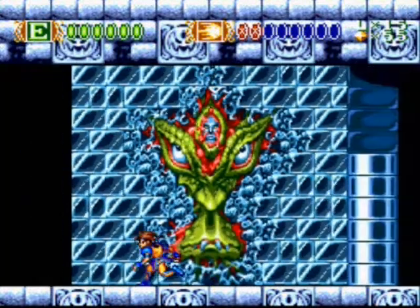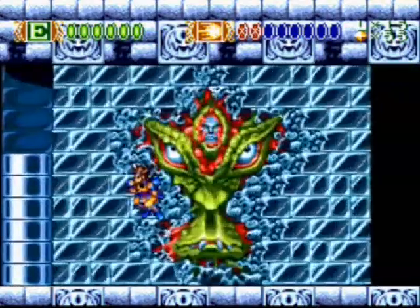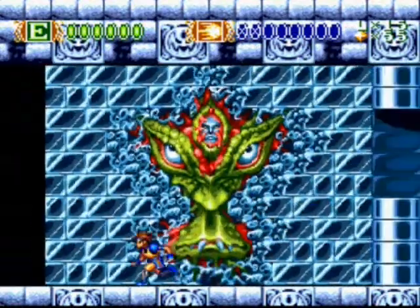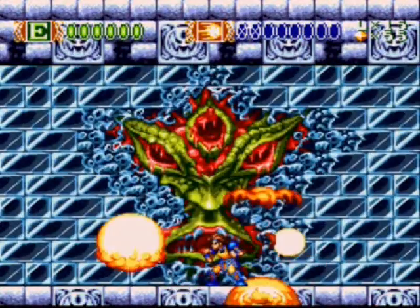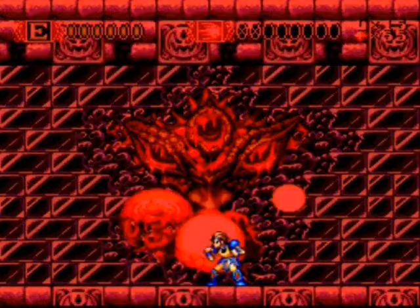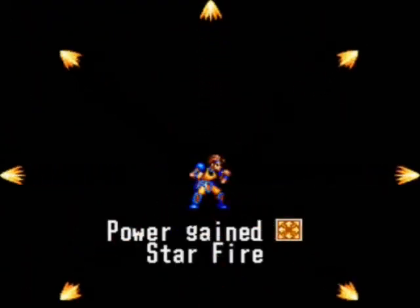Every boss in the whole game, even the final boss, makes that sound. The wall is random — sometimes the opening will be on the bottom, on top, or in the middle. And fairly straightforward. So now you get an omni-directional Starfire, which is useful for one of the bosses later on that gets copies of himself.